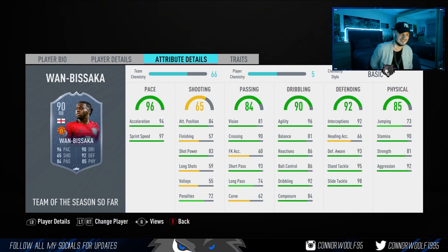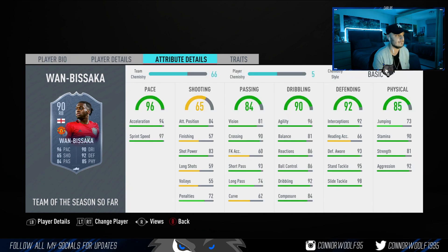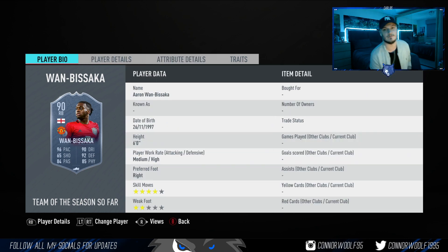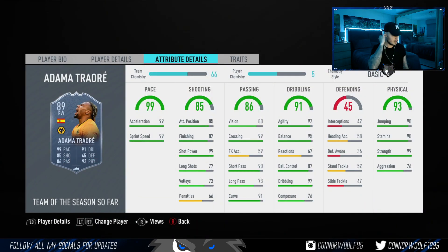Wan-Bissaka's coming in at 350K at the time of recording — six foot, medium high work rates. In my opinion, probably the best right back in the game right now. Maybe Headliner Semedo has overtaken him a little bit, but mainly because of the medium high work rates as an actual fullback that defends — not a right back that's great going forward — you can't get much better than that. He's got really good agility and dribbling so he'll feel nice on the ball. He's six foot so he'll fight for the badge. Coming in at 350K, I'd pay that.